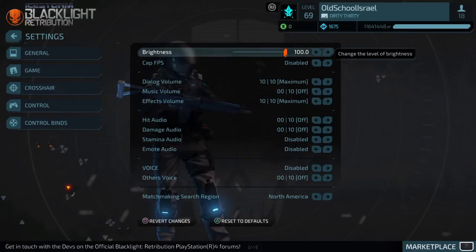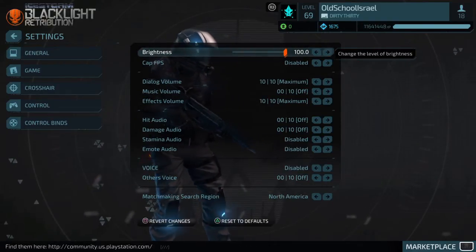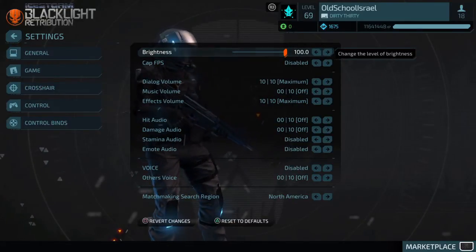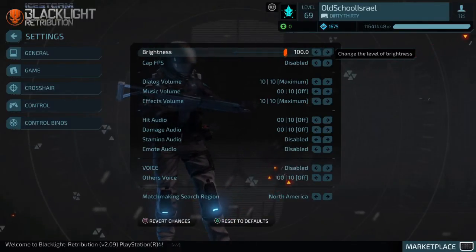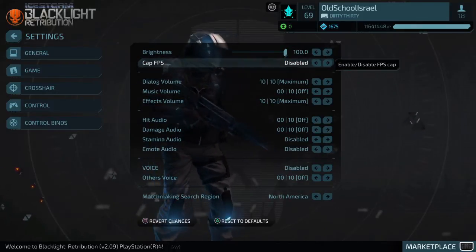Starting with the simple ones — in General, Brightness: I have it at 100. As you can see, I'm blind as a bat. Not really — I just have really good vision — but I like to see my enemies and stuff very clearly, so I have my brightness at 100.